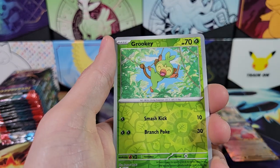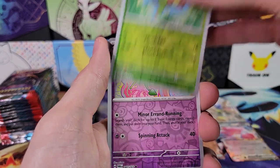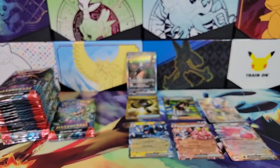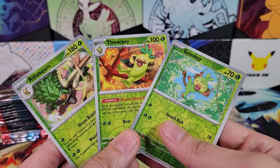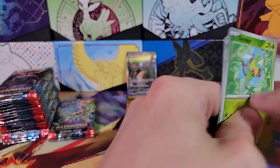Swanna, Belly Bolt — there we go! I was more excited for this than the special illustration rare. Very nice — now I have all three. I actually have them right here. Full evolution line in reverse — very cool.